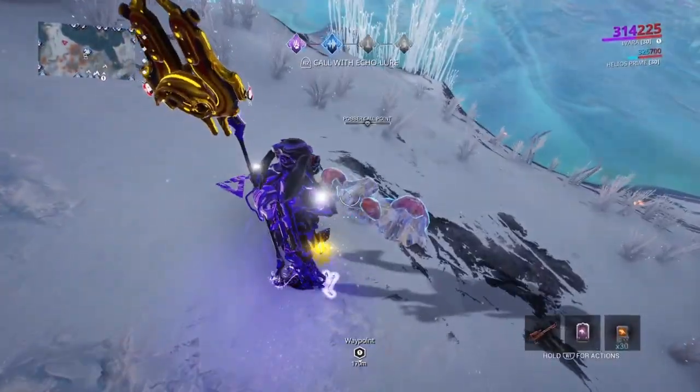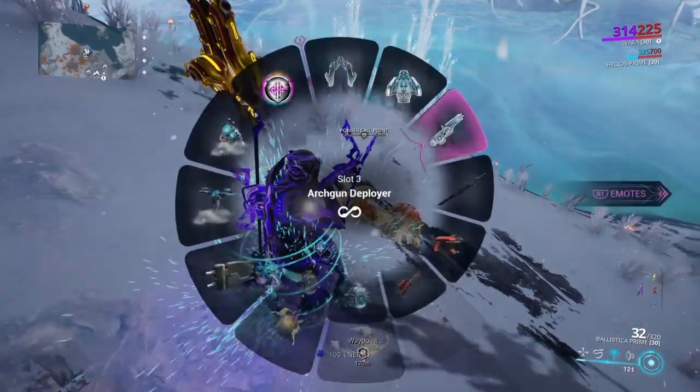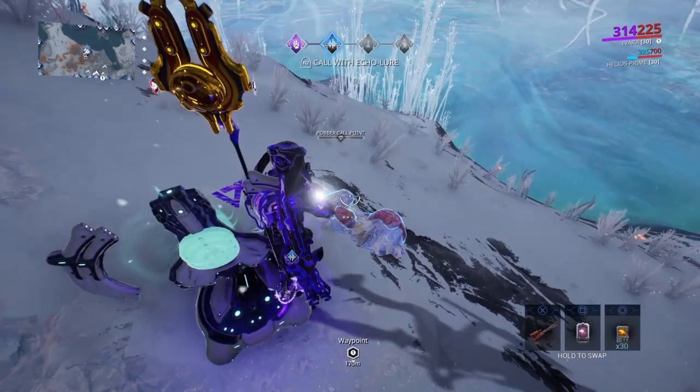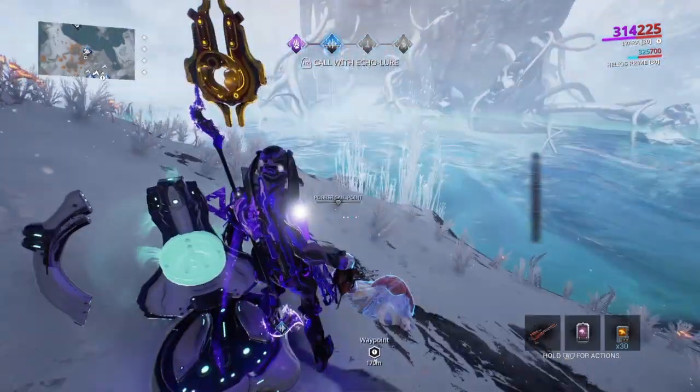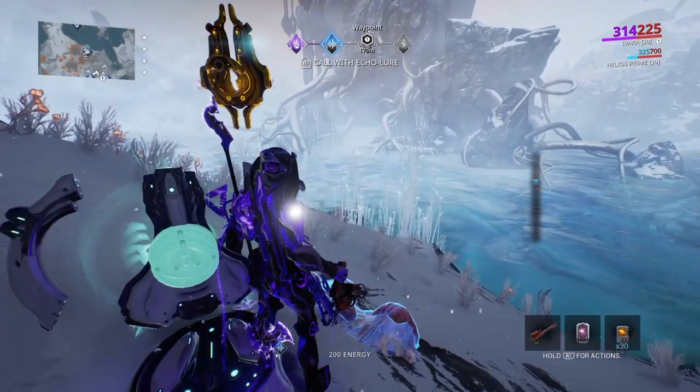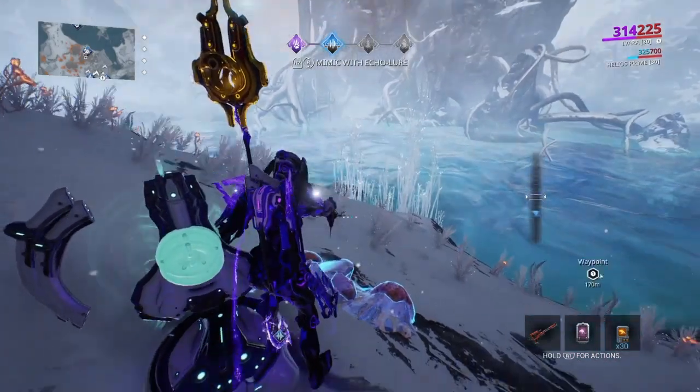This is where we found the nest. I noticed I don't have any energy — with Ivara, being in her Prowl often, you just want energy because you need it for your Prowl and for your arrows. I'm going to try to get energy real quick before going back invisible into my Prowl.